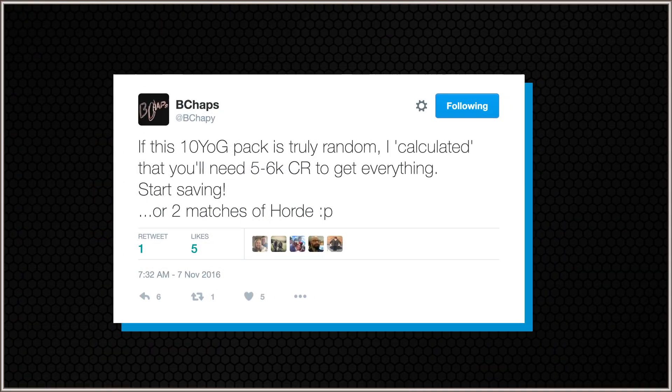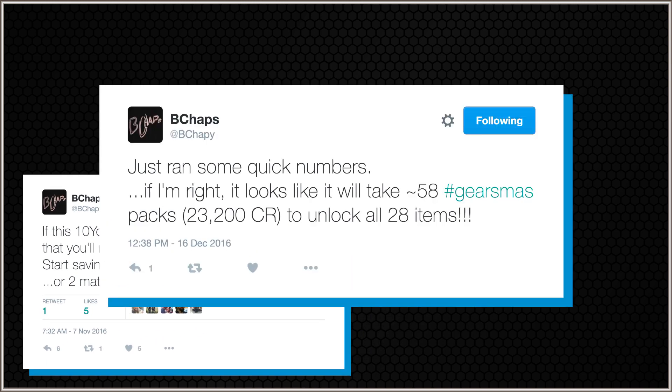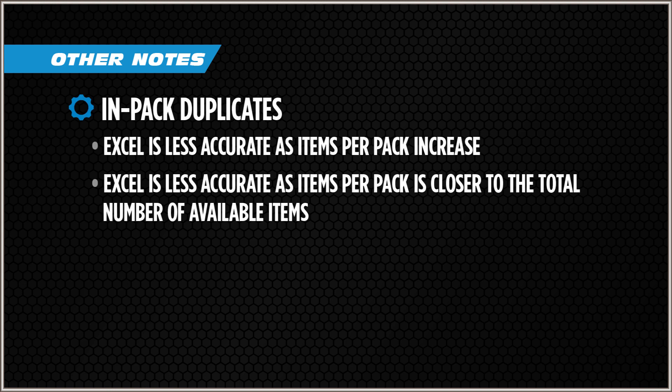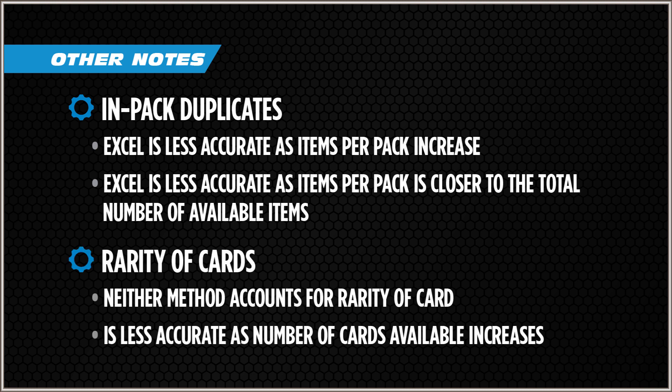By letting you guys see and edit these sheets, hopefully you'll get a better idea of the math behind it. I'm going to continue running my coded simulations for any new releases to give you guys the more accurate pack count, since the Excel method gets slightly off when you don't account for duplicates. Two other things to note: the more cards per pack, or the closer that number is to the total items available, the less accurate this Excel method will be. Also, it doesn't account for rarity — it assumes equal probability of getting every card. We don't yet have confirmation on whether rarity matters in these specialized packs, but it doesn't seem to make that much difference.